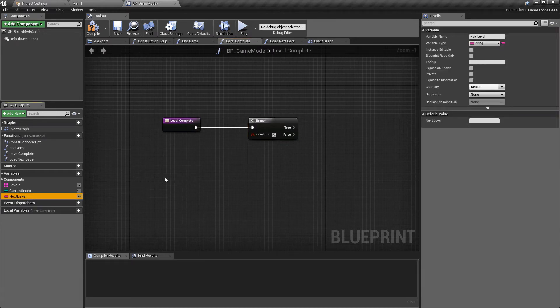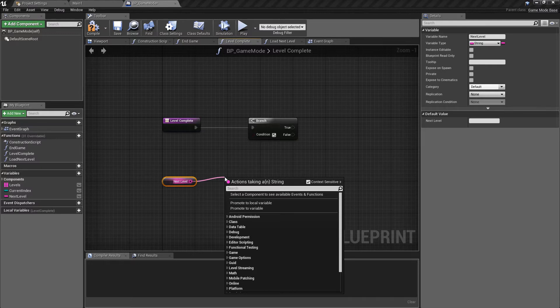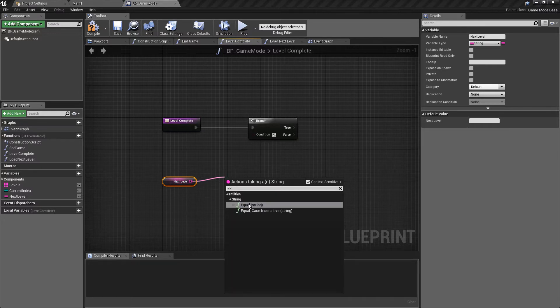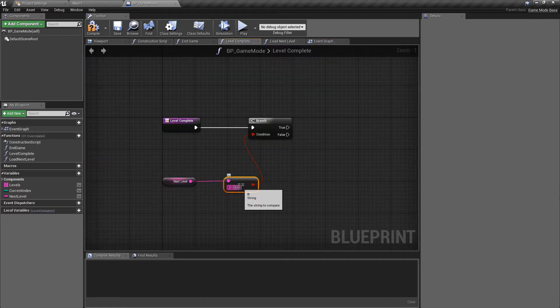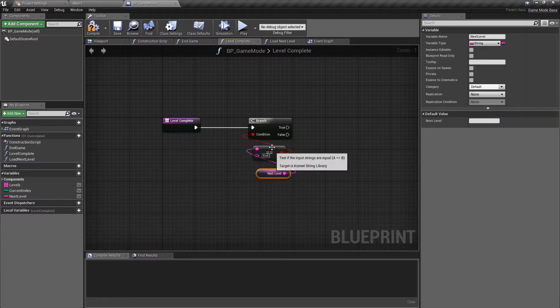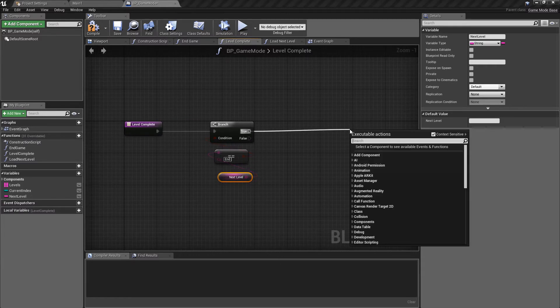The thing I want to check against is our next level variable, so I'll control-drag in next level and find out what it's currently stored as. We'll do an equal-to check to find out whether the string in here equals that manual variable we entered, which was 'end' for me. Remember, if you've called this something other than 'end', make sure you spell it exactly the same including capitals. Really all we're doing is finding out whether we have another level to load or whether we're on the end level.